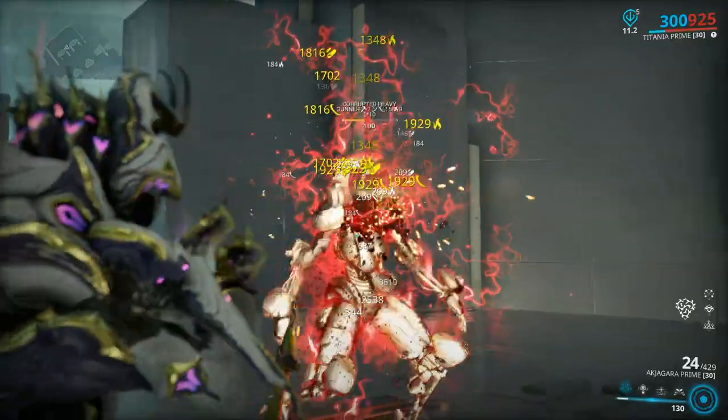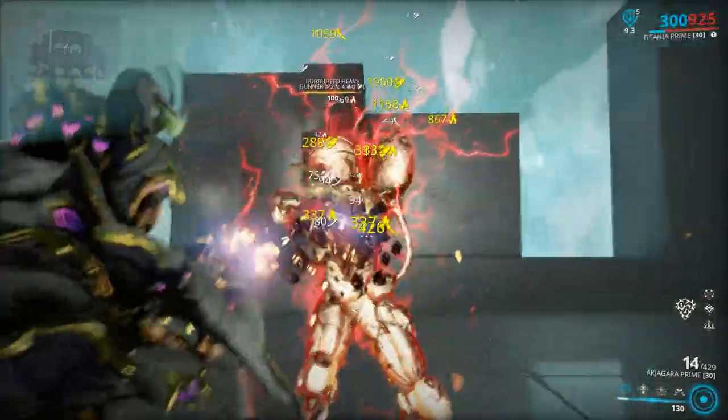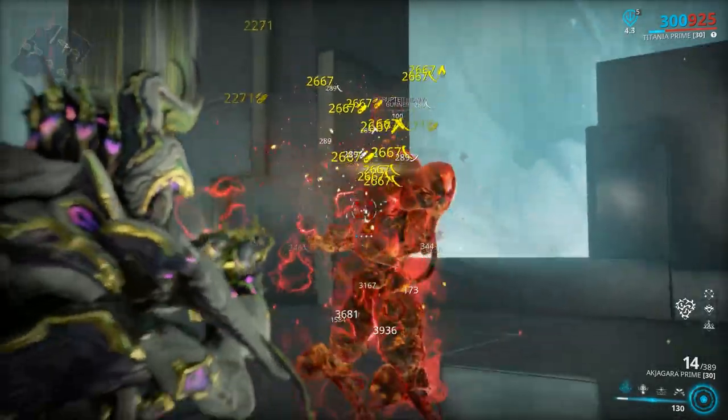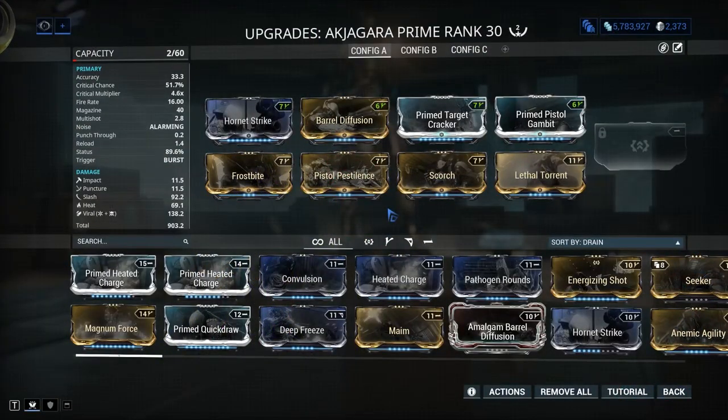Mastery rank 12: Akjagara Prime. I honestly don't know how this weapon is not one of the most hyped weapons in the game. High critical chance, massive status chance, high base damage, high fire rate, and a quick reload. The only thing that could be bad about it is that it's semi-automatic, but with the damage it puts out that hardly matters because you're going to kill your enemies so fast. Using the weapon just has a good feel to it — it hits hard.